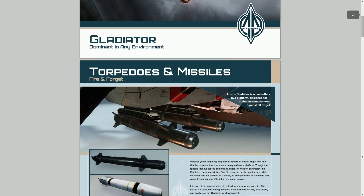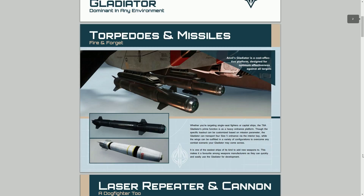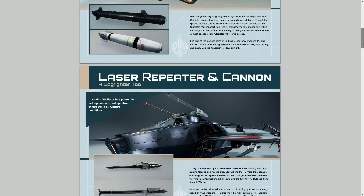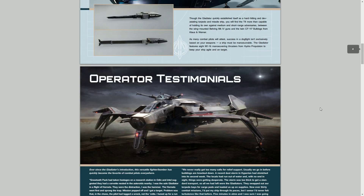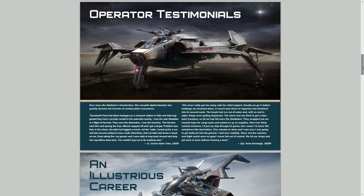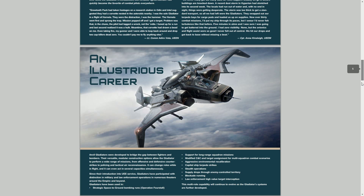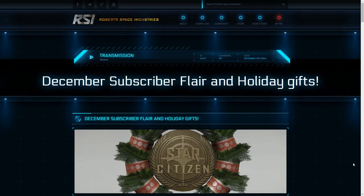I don't expect to see this in Arena Commander for a while, but you certainly will be flying it in Squadron 42, as it's a ship made in Manchester and it's going to feature pretty strongly in the single-player part of Star Citizen called Squadron 42. This is a two-man ship like the Super Hornet and there are certainly some similarities between the two. If you're interested there's a glossy brochure on the RSI website.